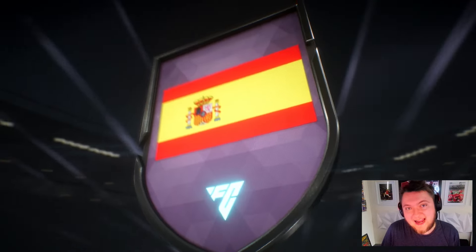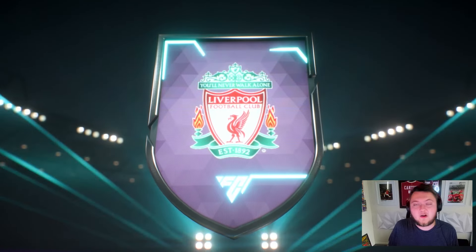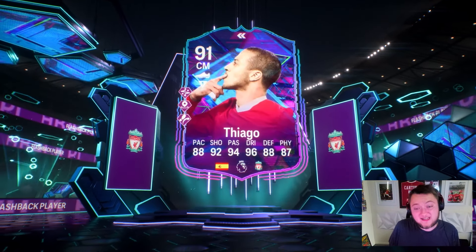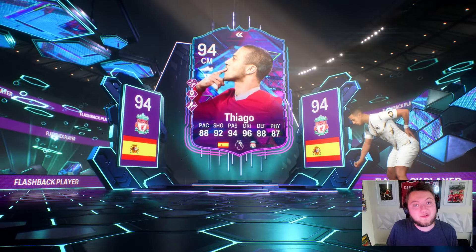Flashback Tiago Alcantara is here in FC24. He's actually quite well priced at 89, 88 and 86 rated squads. I really like his playstyle pluses as well — he's got a crazy, crazy card. Let's put him into a team and let's review him.